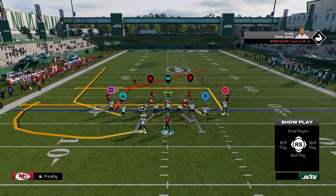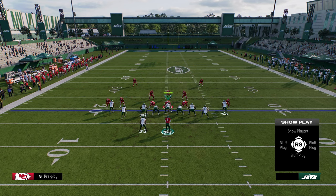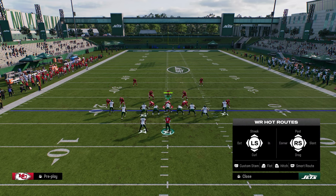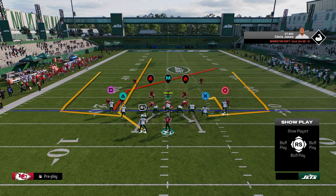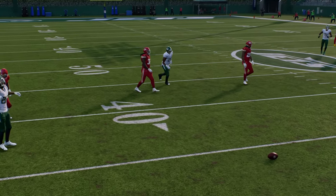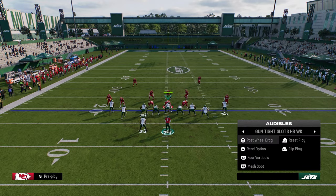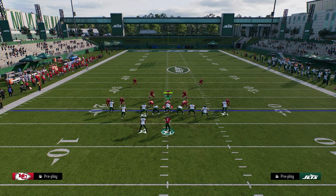You just want to quick throw them out there and it's going to force them to eventually shade underneath. When they shade underneath, you wait on the wheel to cut up field and take it. A combo I'd recommend with four verticals: streak the running back, put the right side receiver on a post, and put a hitch on this right side. Against man coverage a lot of times you can do this out of the post, though you get better wheel routes out of four verticals.